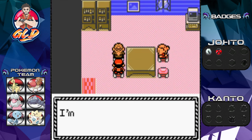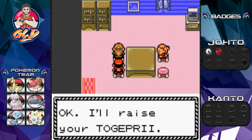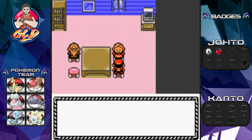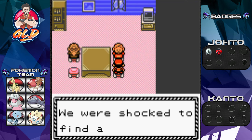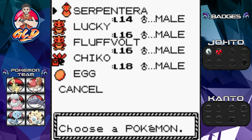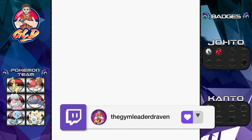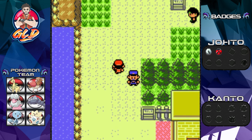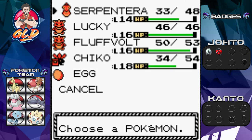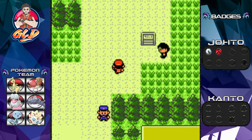Something else I want to do this episode is level up Togepi — it needs to level up just a bit. I'll put Togepi in the daycare. It definitely needs some switch training and we do have a speed button which makes this adventure a lot quicker. Let's switch to Lucky and go battle our final trainer.